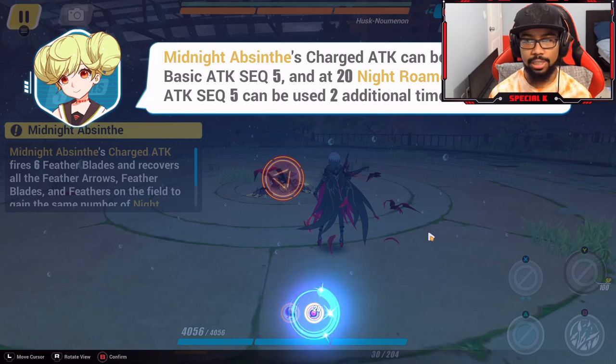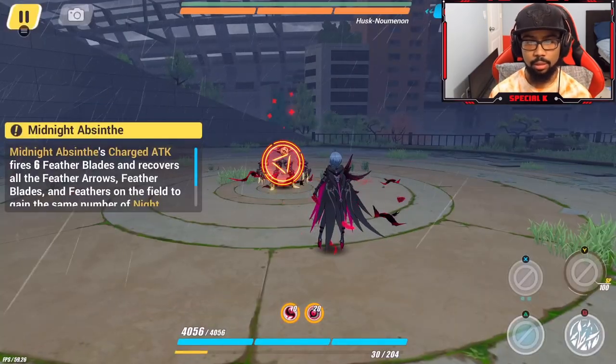Midnight Absinthe's charged attack can be connected into basic attack sequence five, and at 20 Night Roamer stacks, basic attack sequence five can also be used two additional times. Let's see this in action.